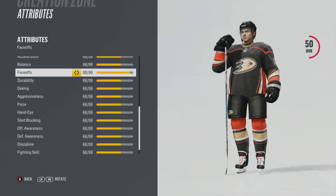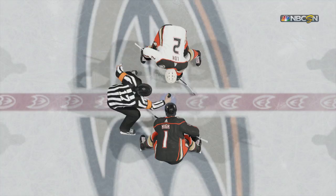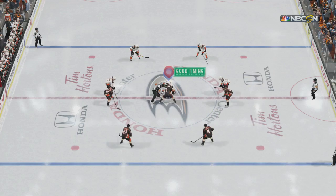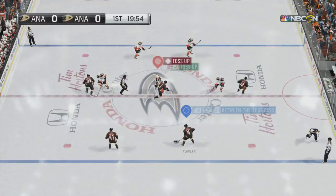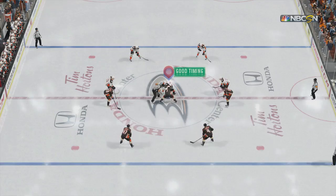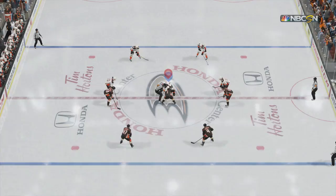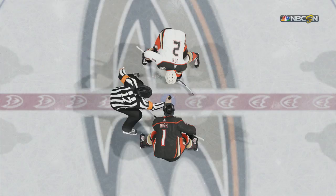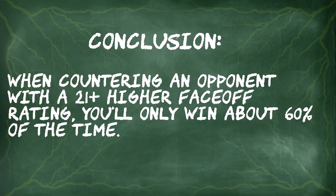All the face-off battles I was showing with the Penguins were Crosby versus Crosby — same face-off rating, same endurance. Endurance is a factor: if your player gets tired or injured, expect him to lose more face-offs. With custom characters I made one player have a default face-off rating of 66 and the other 87 — 21 higher. The lower-rated player always used the 100% counter, stick lift, against the higher-rated player's basic forehand. What I found was that even when countering an opponent with a 21-point higher face-off rating, you'll only win about 60% of the time.